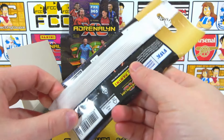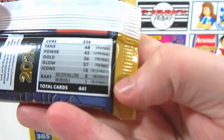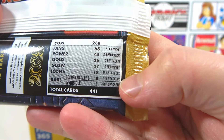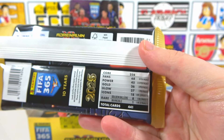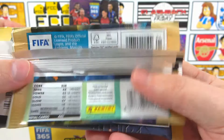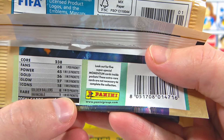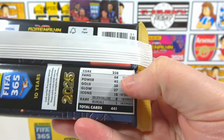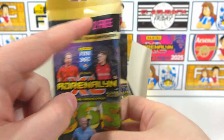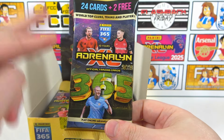Let's get this box made up then and take a look at these fat packs and the odds. As you can see straight away, 24 cards and two free - so 26 cards in every pack. That is sensational. The odds: golden ballers are going to be one in five packs and the invincible is one in 12 packs. In a regular pack, golden ballers are usually one in 20 packs and invincible cards one in 50. So that is quite incredible. Invincible cards one in 12. I'm not sure what the two free are - maybe limited editions. Fingers crossed for that.